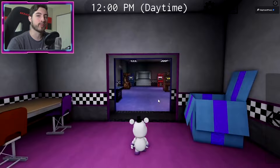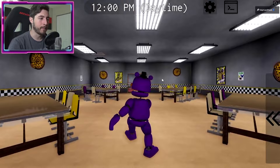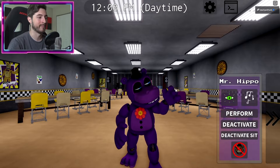Then we've got Helpy, the most adorable of them all — but the Oddities Roleplay version of Helpy is a freaking nightmare: "I am Helpy from the Oddities Roleplay and I like to mess everything up." Then we've got Mr. Hippo, who I guess is supposed to be this small. The walking animation looks like he just pooped his pants — he's a funny, strange one.